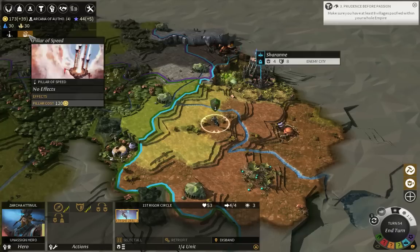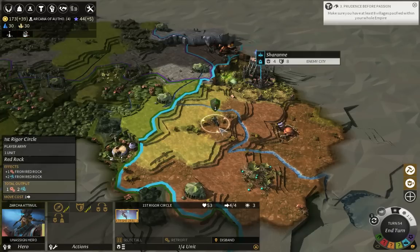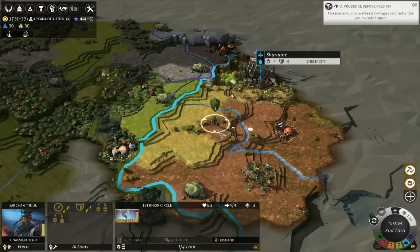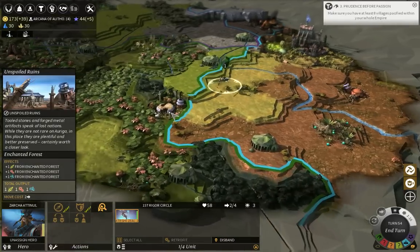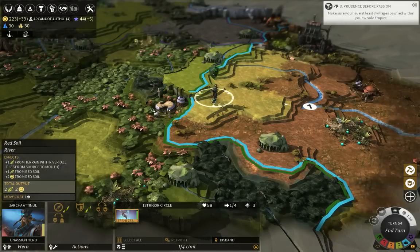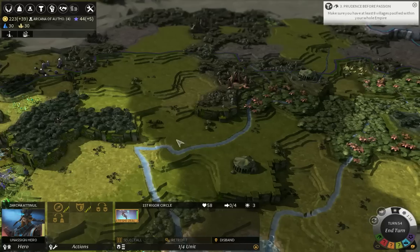I'm tempted to drop down a pillar of speed right here, because then it would walk over here and back nicely. But it is a waste of 120 dust and I'm not in a hurry, so let's not do that. Let's go ahead and check out those ruins — extra 50 dust, that's really nice. Let's continue walking along in this direction.